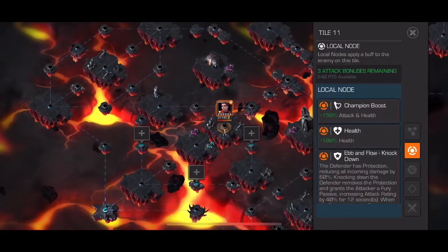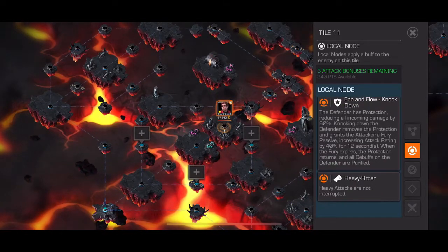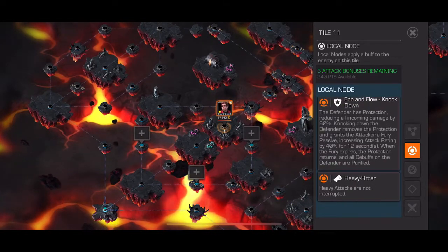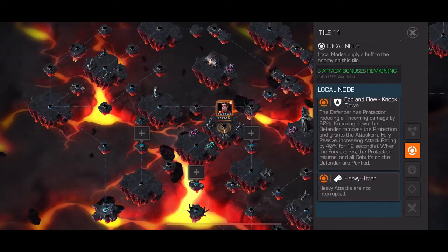Here I would suggest Nimrod now that he's out, just because he'll remove prowess so you can reliably parry-heavy. Silver Centurion, Guardian, and G99 are options as well.